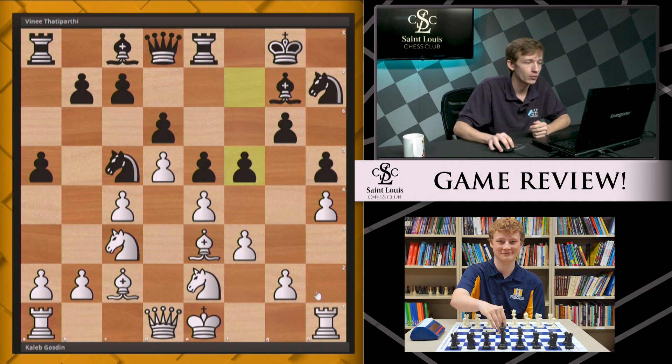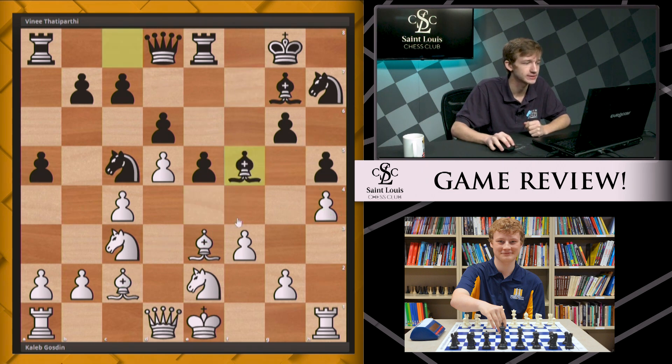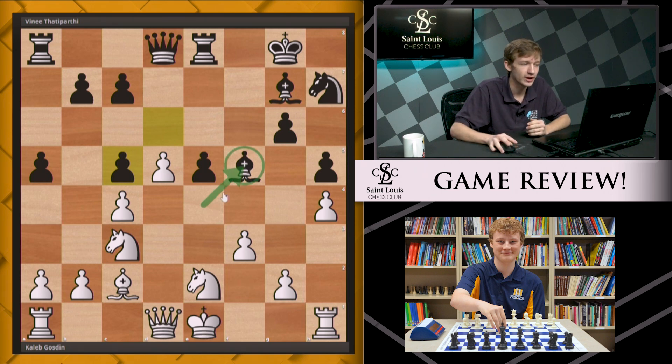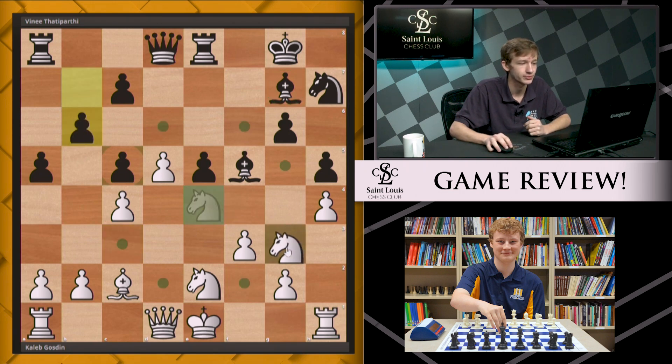Black continues with f5, and once again I don't think this is the main plan black should focus on. White has committed a lot of pieces to controlling the kingside and is much better prepared to handle the f5 push than he normally would be. Because of that, white is actually able to capture, and after Bxf5 and dxc5, the general rule of thumb is: if white can capture on f5 and maintain control of the e4 square, he's doing quite well. After Ne4 it's very clear that black's bishop is going to be locked out of the game, and white has a firm grip on the position.